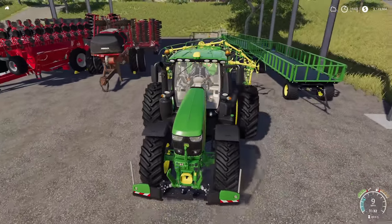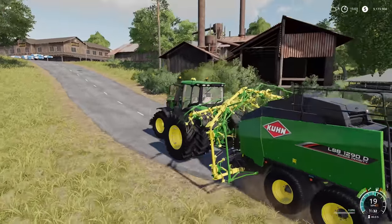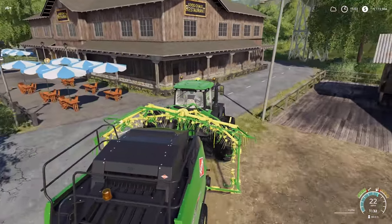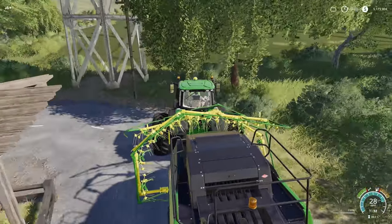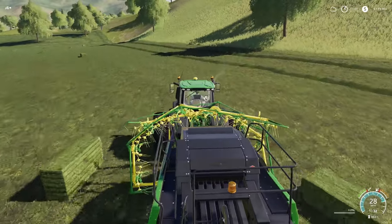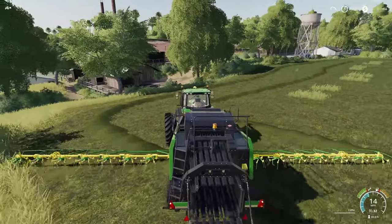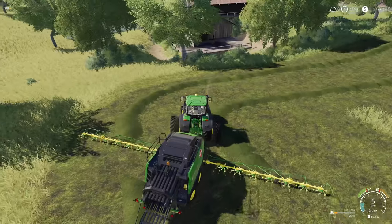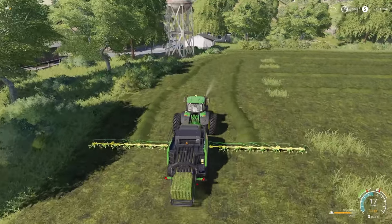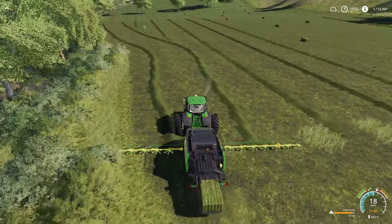You probably wouldn't want to bale with rear duals on, but it doesn't really matter - we're going to do it anyway. We've got the 6R series right here with rear duals and a heck of a baler. We're going to run around - we've got some bales here that we've already done from way back in our let's play series. Fold it down, turn it on. We've got some grass, this should be easier. We're making bales at 18 miles per hour which is good. There's even some grass in the woods for some reason.